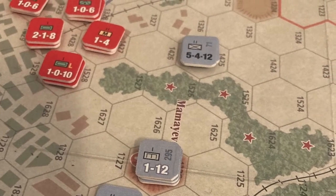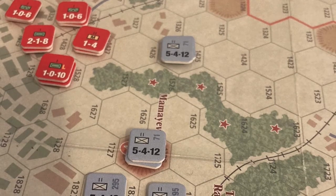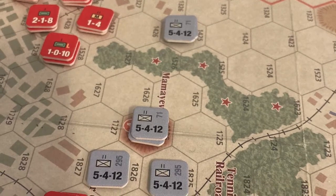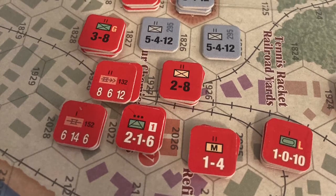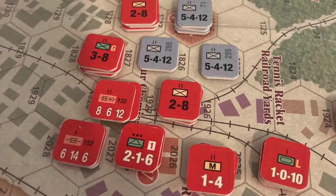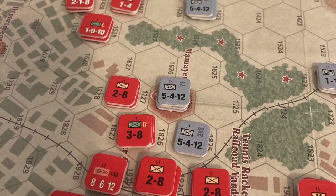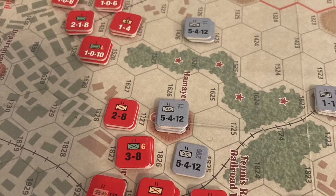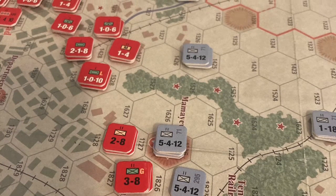High casualties on both sides, but the Germans were able to take the hex atop Mamayev Kurgan, get their first victory hex, and deny the Soviets the ability to draw two reaction chits. Eventually a Soviet reaction chit was pulled, and reinforcements came across the ferry in the center of the city. The pontoon battalion was placed there, giving a capacity of 18, and elements of the 13th Guards and 284th Infantry Division came pouring across and launched a limited counter-offensive, shoring up the eastern slope of Mamayev Kurgan.